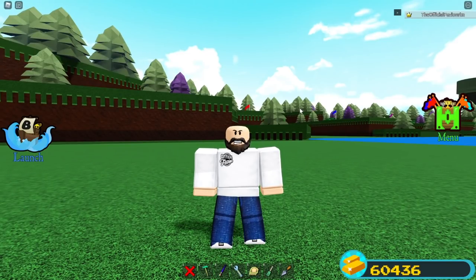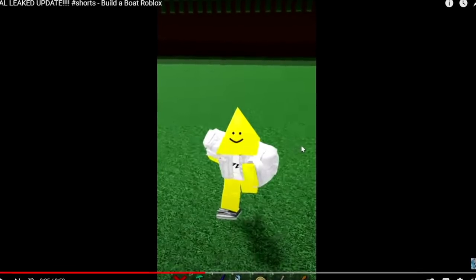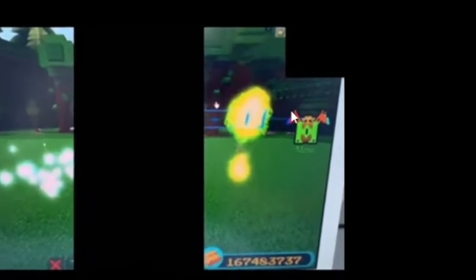Now there are a couple of questionable things about this video. Right off the bat, a red flag I noticed immediately is the gold in the bottom right-hand corner — their gold is 167 million in Build a Boat. We have to think: who in the world has 167 million gold? That looks like it could be faked easily.